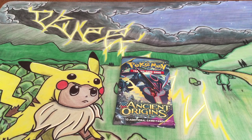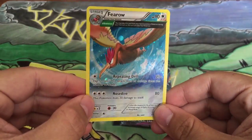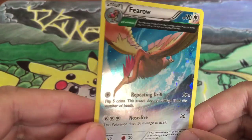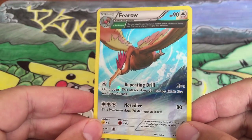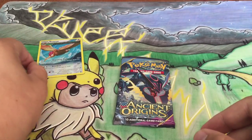Oops, let's try not to bend the promo — that's why I do these things normally off camera. But this is the cool promo with the evolutionary ancient trait with Repeat Drill. It's not very playable but it looks really awesome. Firo flying, mountains in the background. Set that over here.